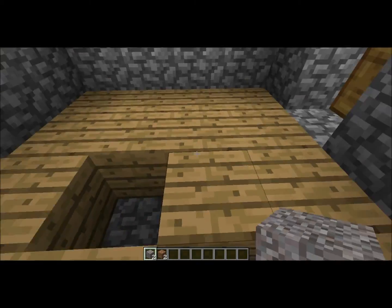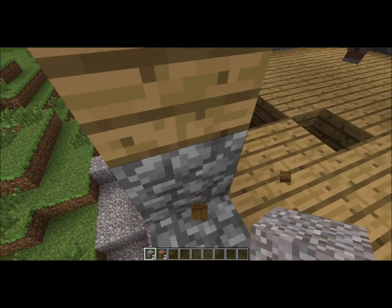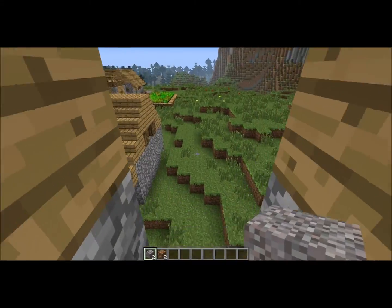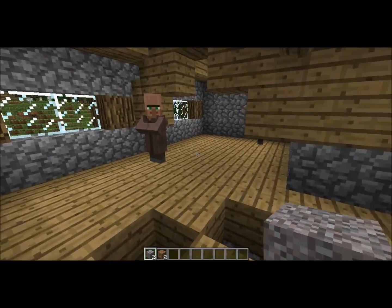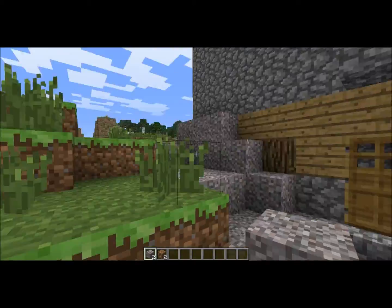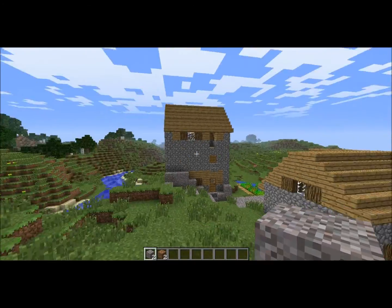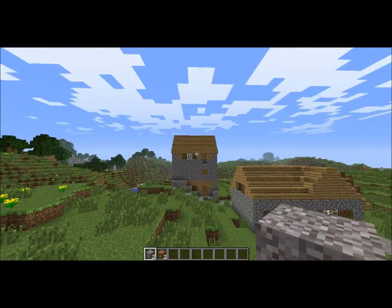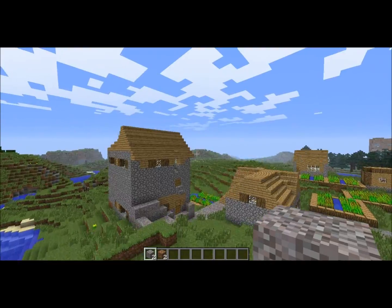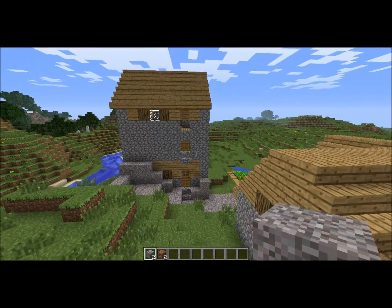If I wanted to, I could take out the floor and try to empty out the spot underneath and put in more stuff, but until then I'm just going to take this as one of the weirdest bugs with the village generator so far. Thank you for watching and goodbye.